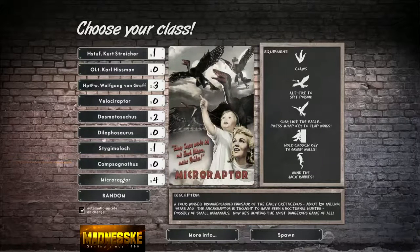And finally there's the Microraptor, which is sort of a gliding bird thing — but it can't fly properly. It kind of glides.